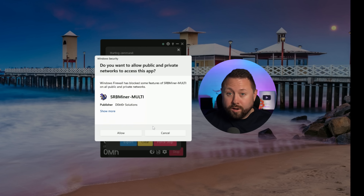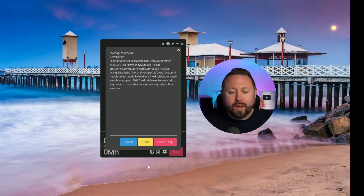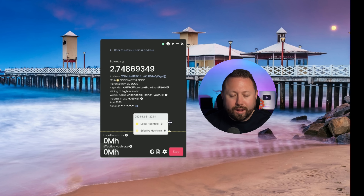All right, so after restarting the program, we're getting a UAC pop-up in Windows 11 letting us know that SRB miner wants to run. We only have to do this the first time. So we're going to click Allow, close out, and let's give it a minute.